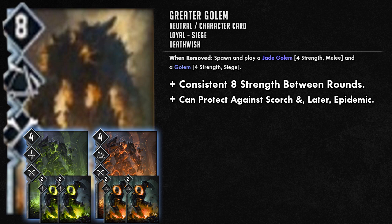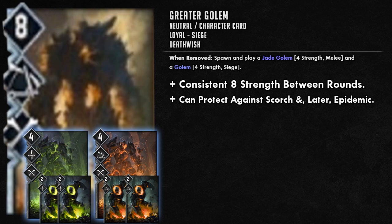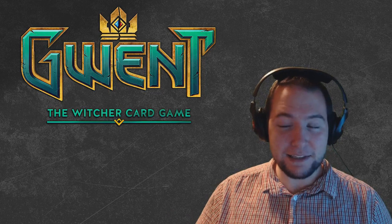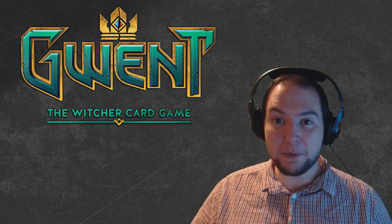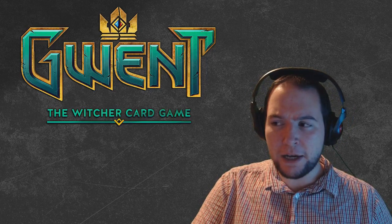Another positive is that it protects against Scorch, and toward the end when the lesser Golems are out, it will protect against Epidemic as well — the eight-strength Greater Golem is quite high. Using it in combination with Mahakaman Guards at six strength and Zoltan means higher values will absorb the Scorch. It is a character card at the moment — I expect it to become a hero later — but for now you can buff it with Commander's Horns the same way as your Mahakaman Guards, and we do have one siege Mahakaman Guard.